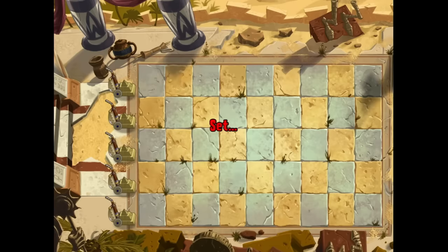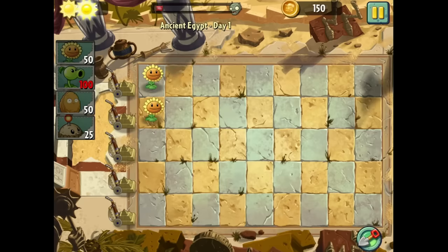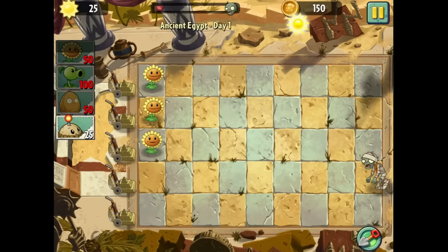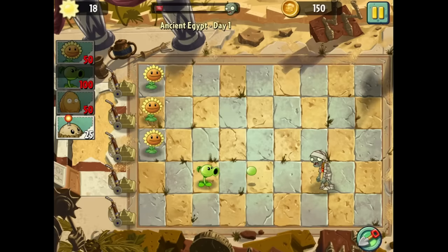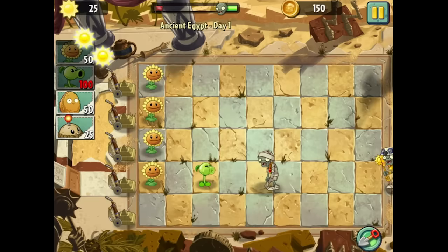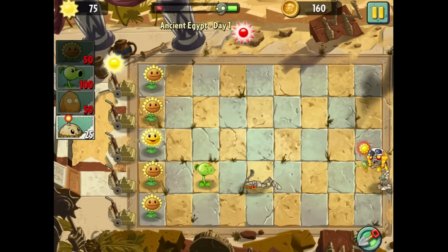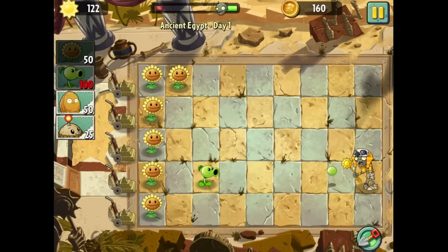Let's plant sunflowers and absorb the Egyptian sun. I read about some special enemies here — there are going to be things called sun stealers that try to steal the sun from you. That's going to be really annoying. There are just regular mummy zombies right now. If I can get up to 100 sun, I can put down a pea shooter. That looks like a sun stealer — he's trying to take my sun! Why would he do that to me? This adds a little extra mechanic I don't want to deal with.